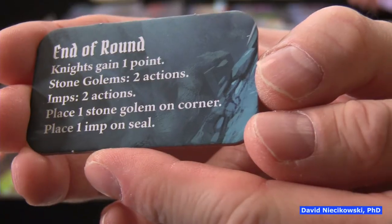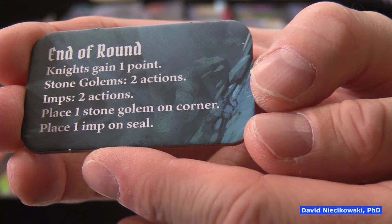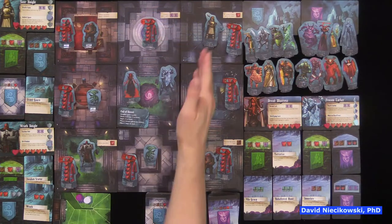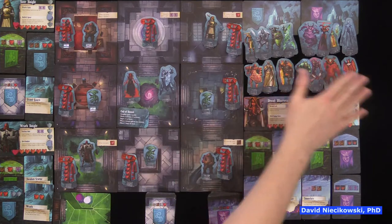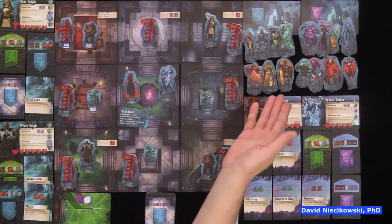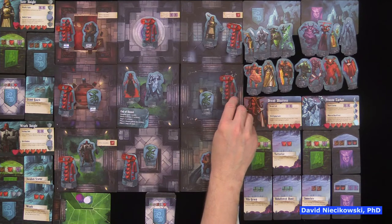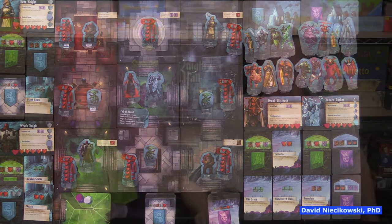After the knights and demons take their turns, the end-of-round phase happens: knights score their one victory point, golems get two actions, imps get two actions. If not all four stone golems have been placed, one arrives in a corner. If at least one imp is available, the demons get one new imp on the seal. Movement and attacks are orthogonal — no diagonals — unless certain cards change that. When a knight dies, a new one appears in a corner; when a demon dies, they respawn at the seal. Elders generally don't move or attack — they're just targets.